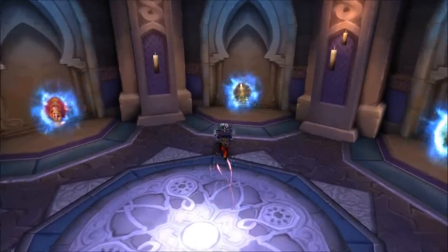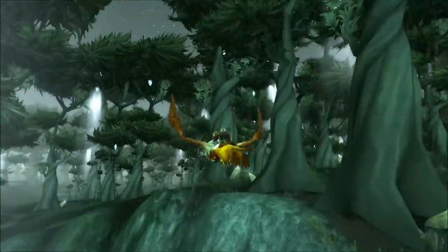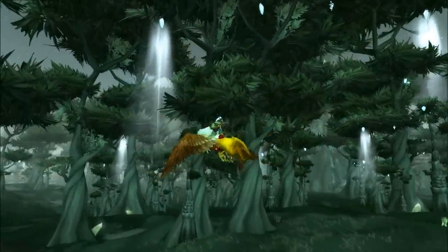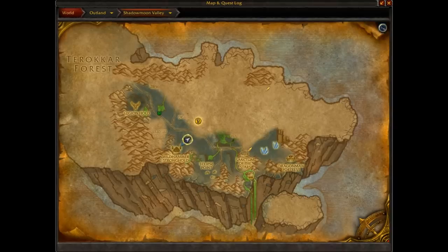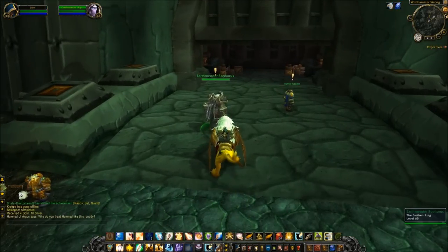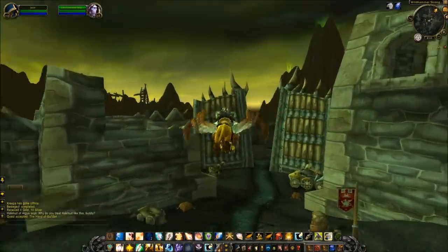The third item I'm going to show you is from Outland. You can get there by taking the portal from New Dalaran to Shattrath, and then flying east to Shadowmoon Valley. From there you'll want to go to Wildhammer Stronghold for Alliance, and Shadowmoon Village for Horde. And there you'll want to pick up the quest, The Hand of Gul'dan, from Earthmender Sophorus, that's for Alliance.